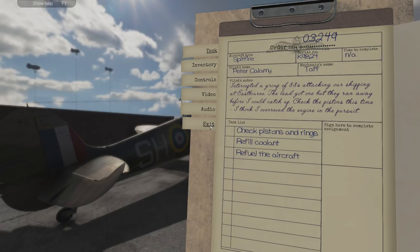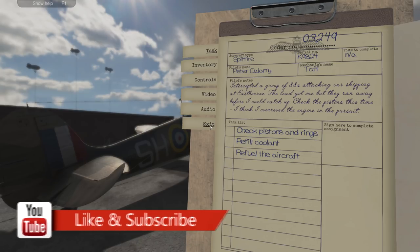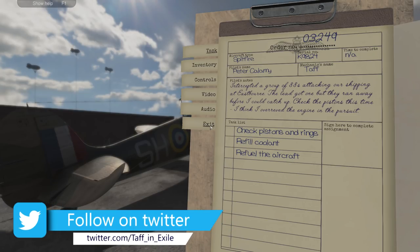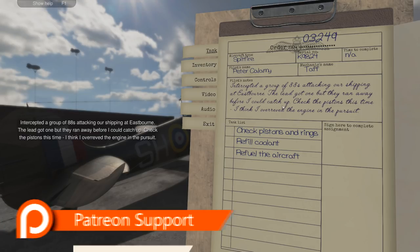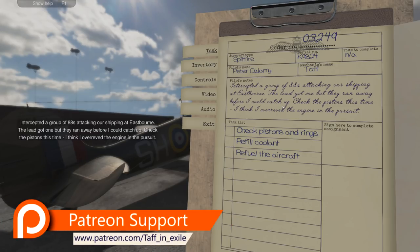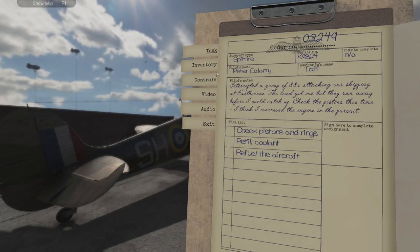Hi everyone, welcome back to Plane Mechanics Simulator. Here we are back on the Spitfire with our pilot Peter. In Spitfire K9824, we have job number 3249. We intercepted a group of Idiotes attacking our shipping at Eastbourne - the lead got one but they ran away before we could catch them. We need to check the pistons and piston rings, refill the coolant, and refuel the aircraft.